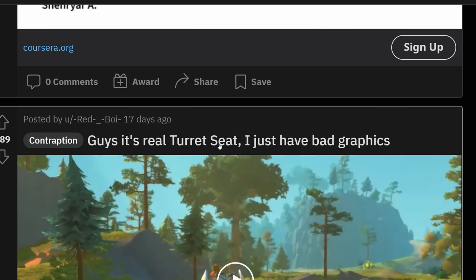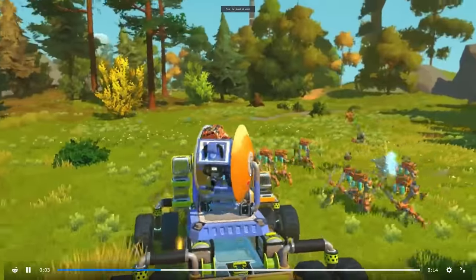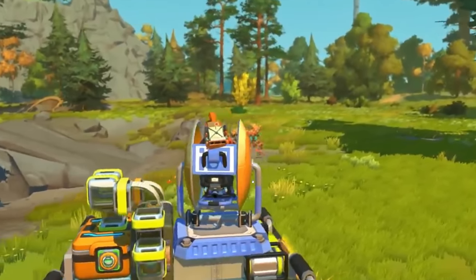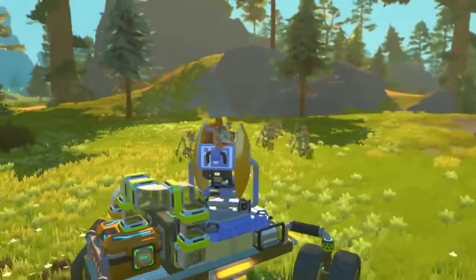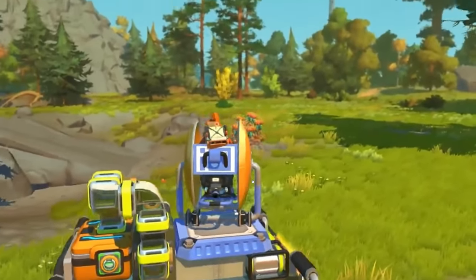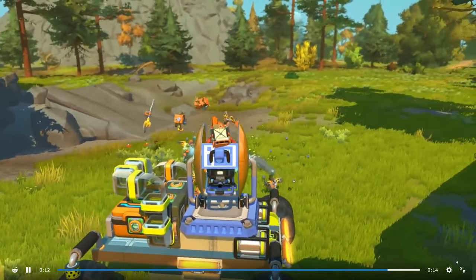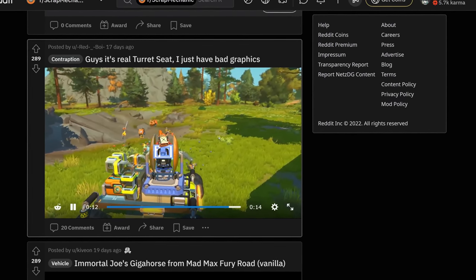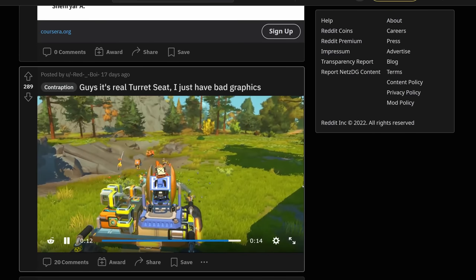Guys, it's a real turret seat — I just have bad graphics. Oh my god, I can't wait to see this. They actually have a turret seat? How did they do this? I think it's using buttons, which we cannot see because the UI is hidden. But yeah, if you just use a lot of bearings, this is actually possible at the moment. But since we cannot create our own joints that move stuff, I could just mod a part into the game — you could connect two bearings and then the bearings would always move towards where you're looking, and then you can kind of build your own turret seats.